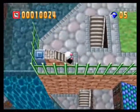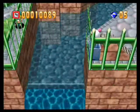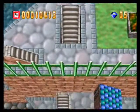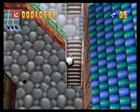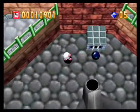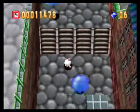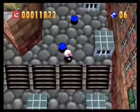Unfortunately, Bomberman cannot swim. So if you fall in water, it's instant death. And we're going to have to drain this here. Let's push that switch there and make our way through. These metal boxes can be blown as well. I'm going to try to find the super bomb upgrade so at least you get a view of that.